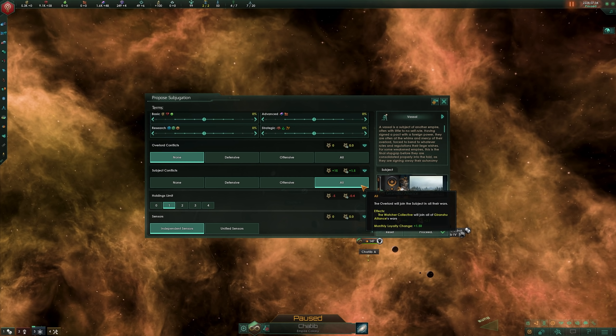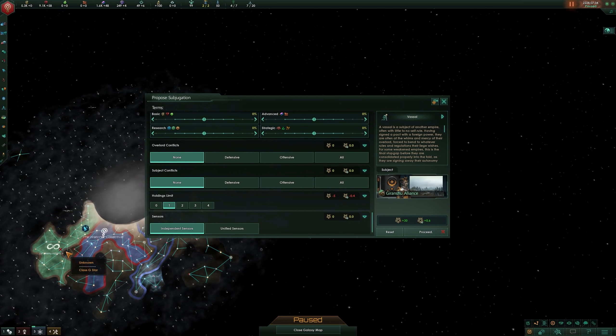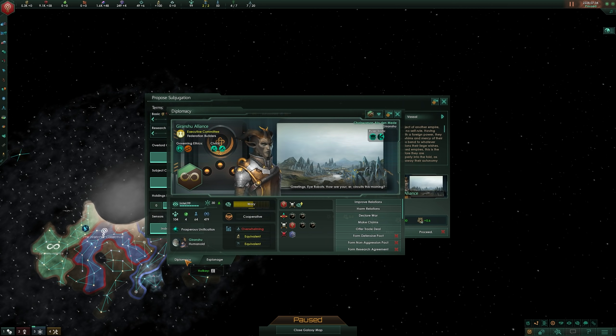Also consider the potential threat a subject might face. If you agree to help them in their defensive wars, and they're surrounded by multiple powerful warmongering empires, you can bet you'll find yourself fighting their wars more often than not. Again, you won't always have access to all this information right away, especially if you're making vassals in the early game, but if you do have access to this intel, make your decisions accordingly. Sending an envoy to infiltrate and gather intel isn't a terrible idea, as it can give you at least some insight with regards to decisions you might want to make when the time to subjugate comes.